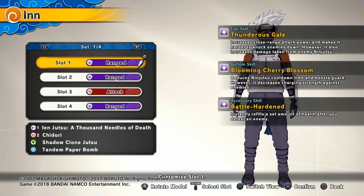We got some new skills on this outfit. For the top skill it says Thunderous Gale — this increases close range attack power and makes it harder to knock enemies down, however it also increases damage taken from enemy ninjutsu. For the bottom skill, Blooming Cherry Blossom — this reduces ninjutsu cooldown time and boosts guard, however it decreases charging strength against enemies.